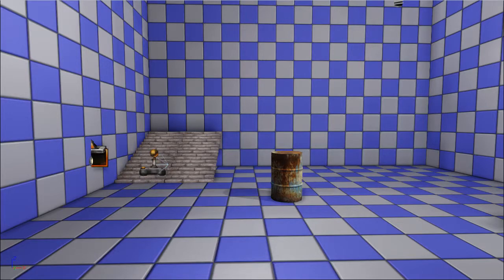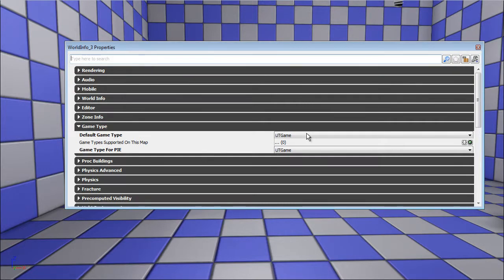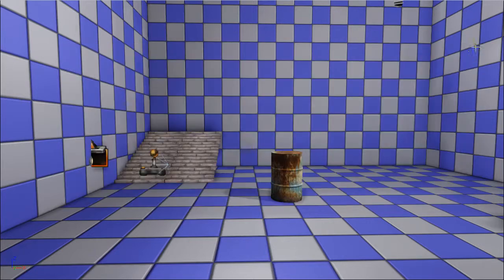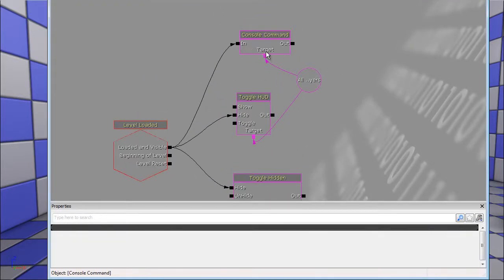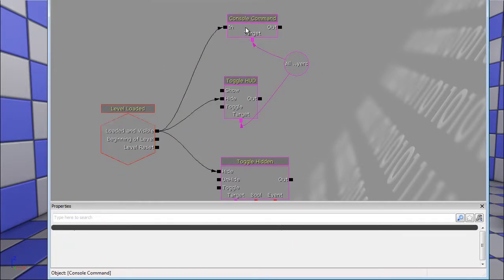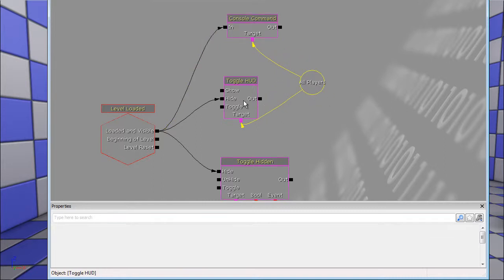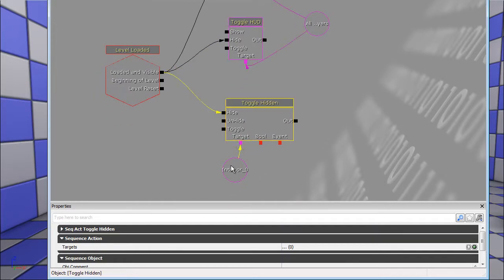First things first - I've done some things with the world properties. For instance, I've changed it to UT game instead of UT deathmatch or default, and I've also added a console command so when the level is loaded I run the console command 'physics gun'. What this does is allow you to pick things up as well as push them around. Then I just hide the HUD.